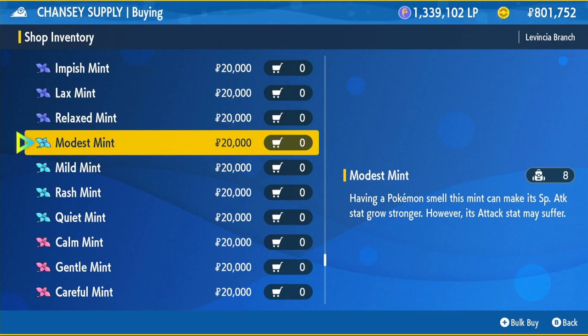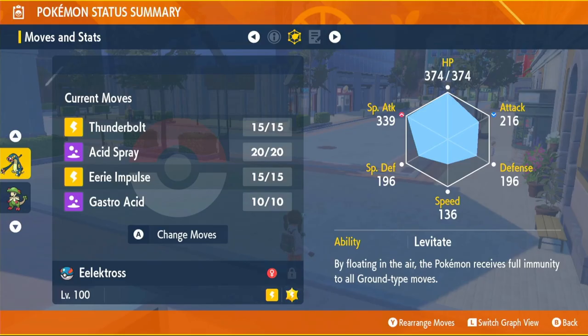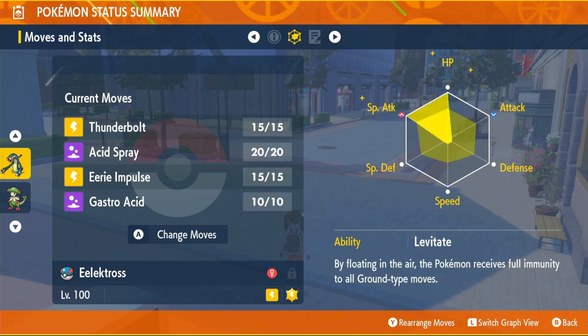The Modest Mint will increase your special attack and reduce your attack. Even though we have higher attack, we will be running a special attack build. It's vital because one of the moves that we learn is just incredible for special attacking. As you can see, they're up in special attack and down in attack.